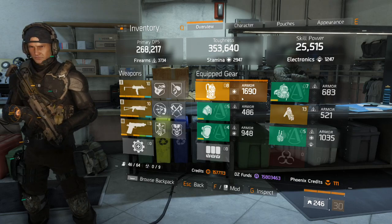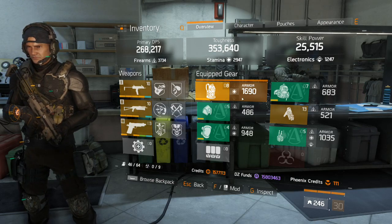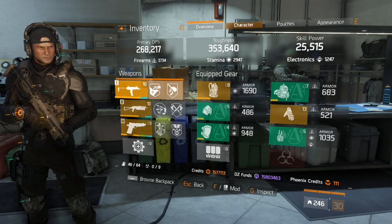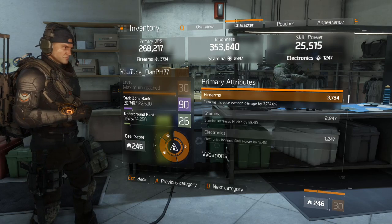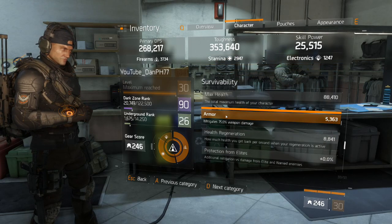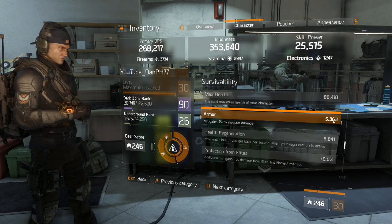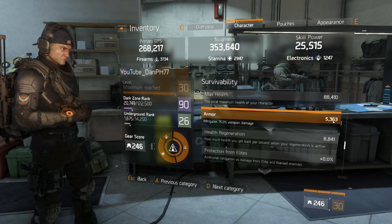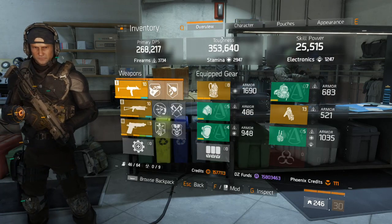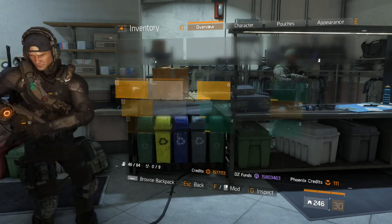Everyone should build by focusing on the toughness they want first. Toughness is a combination of your health and your armor. No matter what you're doing, every build should have maximum armor — scroll down to survivability and you'll see armor mitigates 75% weapon damage, with a cap around 5300. After reaching the armor cap, which should be pretty easy, just focus on rolling armor on your chest piece, knee pads, and holster.